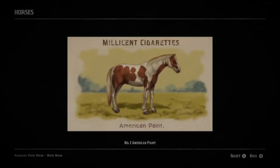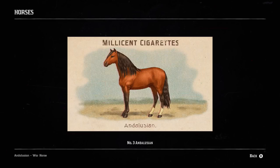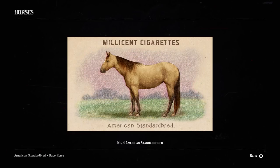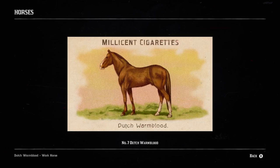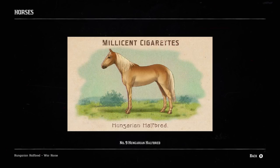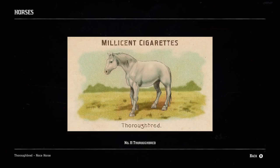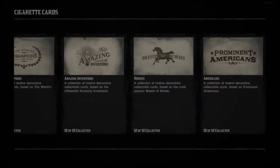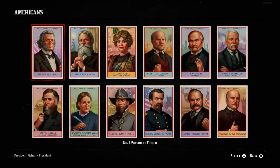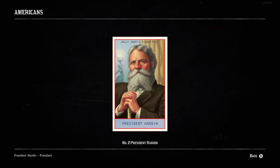By completing the Horses set, you receive Special Horse Medicine and $50. By completing the Prominent American set, you receive three Eagle Feathers and $50.